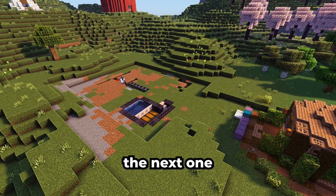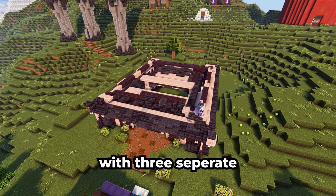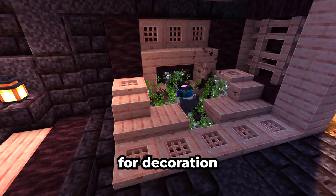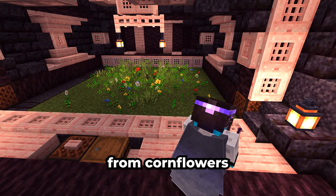Now back to building the farms. The next one is a three-in-one farm — well, it's one building with three separate farms. Here we have a string duper, which outperforms any wool farm, a glow lichen farm for decoration and spawn-proofing, and a dye farm mainly just for the blue dye from cornflowers.